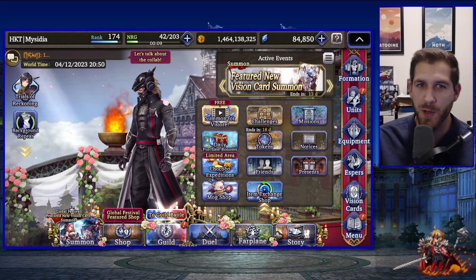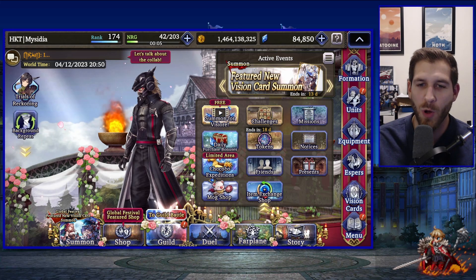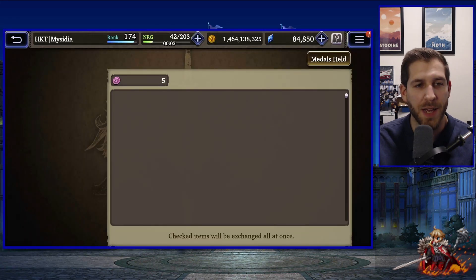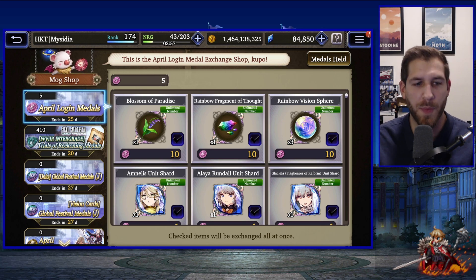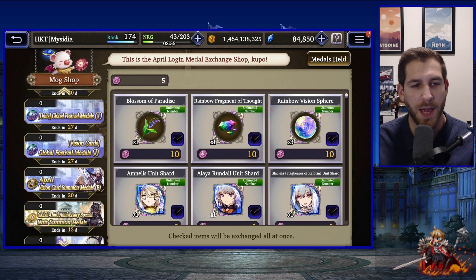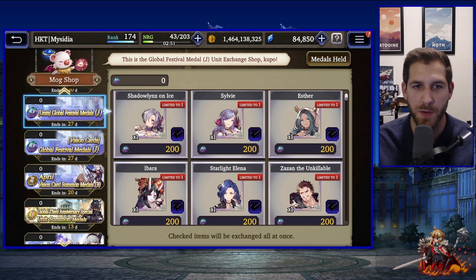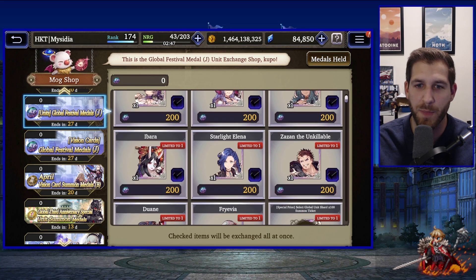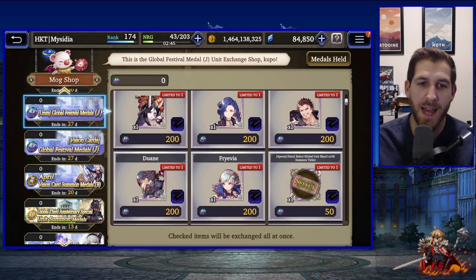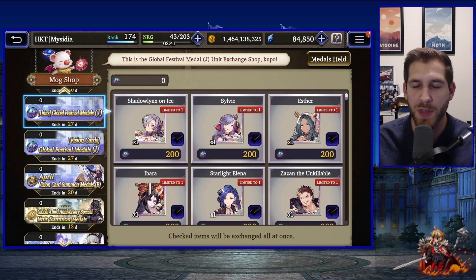Hello everybody, especially new players to War of the Visions. Today we're going to be talking about all of the global units in the game. Here's the actual list: Shadow Links, Sylvie, Esther, Ibara, Starlight Elena, Suzanne, Duane, and Fraivia — all of them can be pitied with the summon coins you get from pulling on the banners.